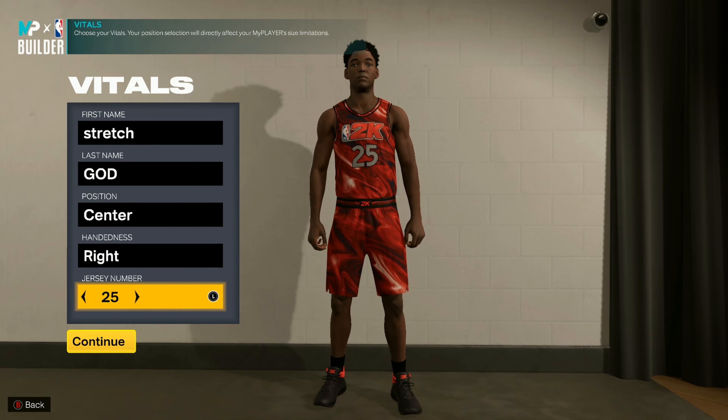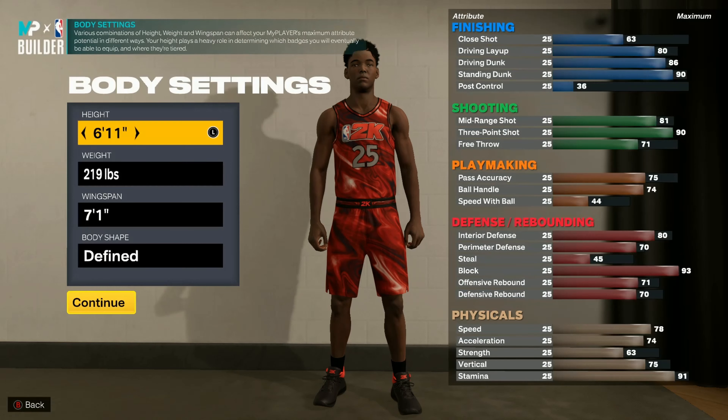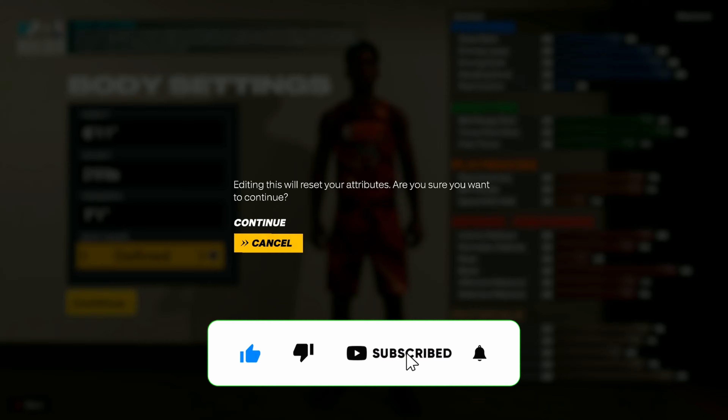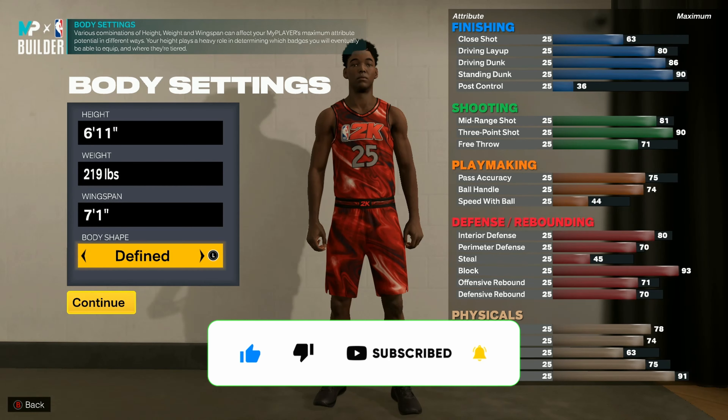You can go center, make it right hand — jersey number doesn't even matter. You're going to make them 6 foot 11, 219 pounds, and 7 foot 1 wingspan. For the body type, just go defined.